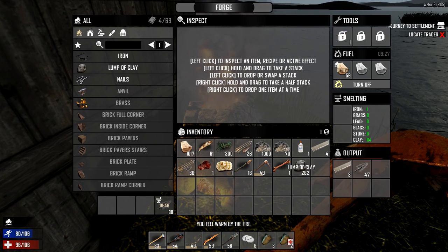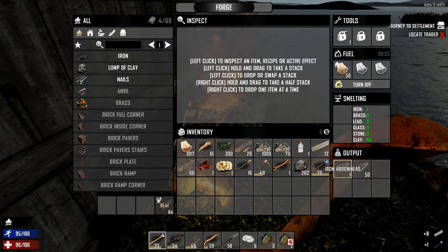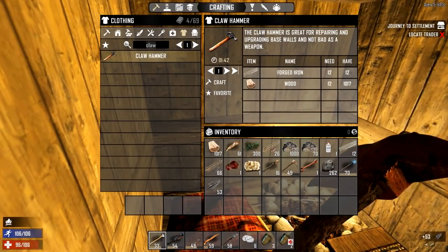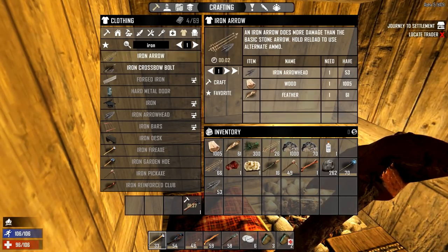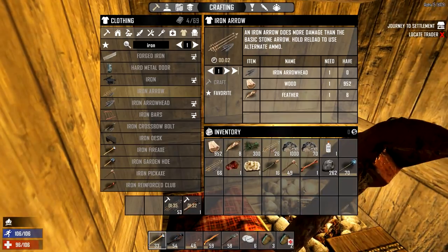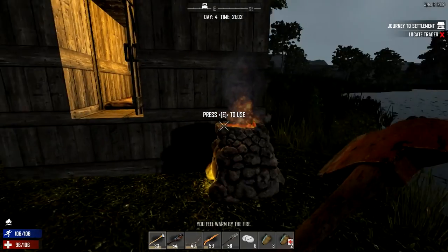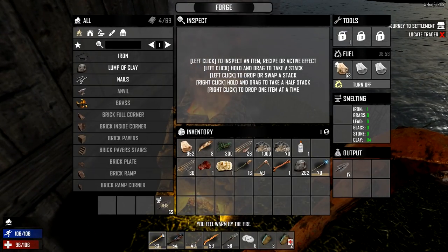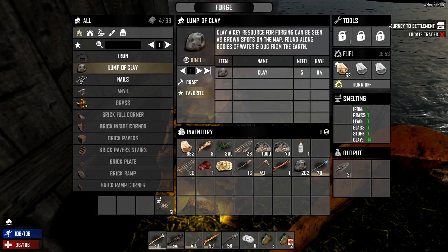I'm going to take out the rest of the clay from the forge because I don't think we're going to need any of that now. Let's go ahead and get our claw hammer, and then we're going to make some more iron arrows. I'm going to try and keep the stone arrows for basic zombie contact and save all my iron ones for the horde night, because they'll do more damage to zombies and when there's a horde of zombies on me I'd rather be a little bit better defended.